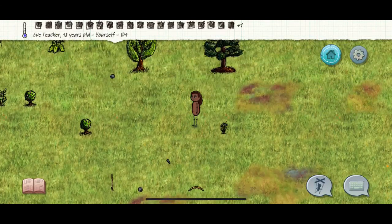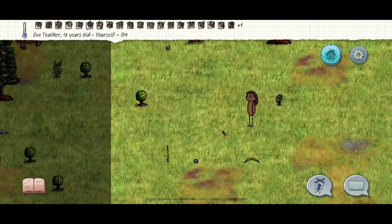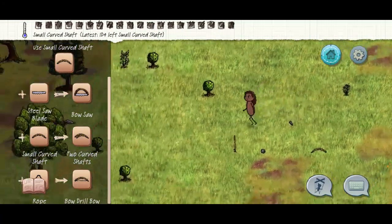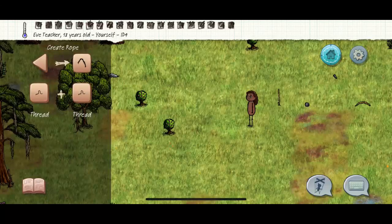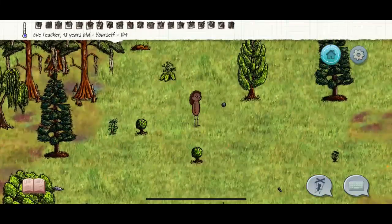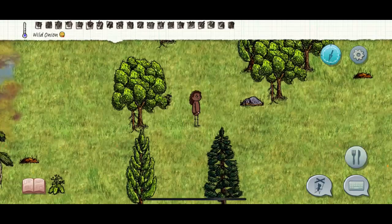You can also use your book — a lot of people don't realize the book is important. If you hit your book it actually helps you learn how to make stuff. So we're making a bow drill. The next step says to find string — two threads — so that's where the milkweed comes in. There's a closed milkweed; we're going to wait for the flower.